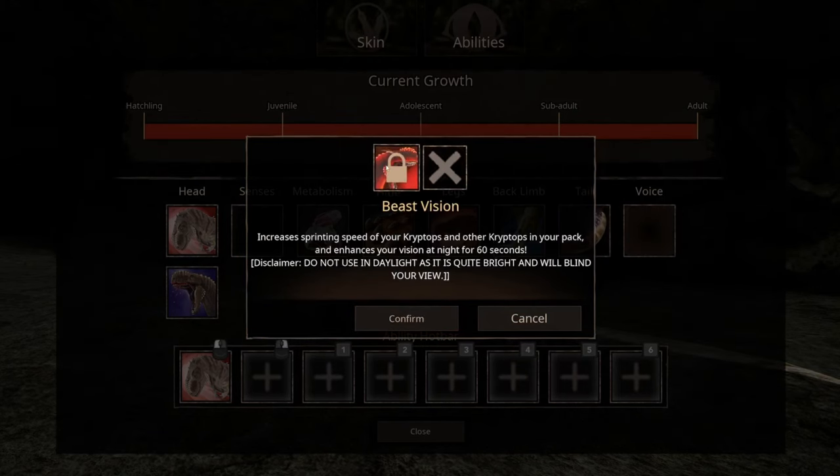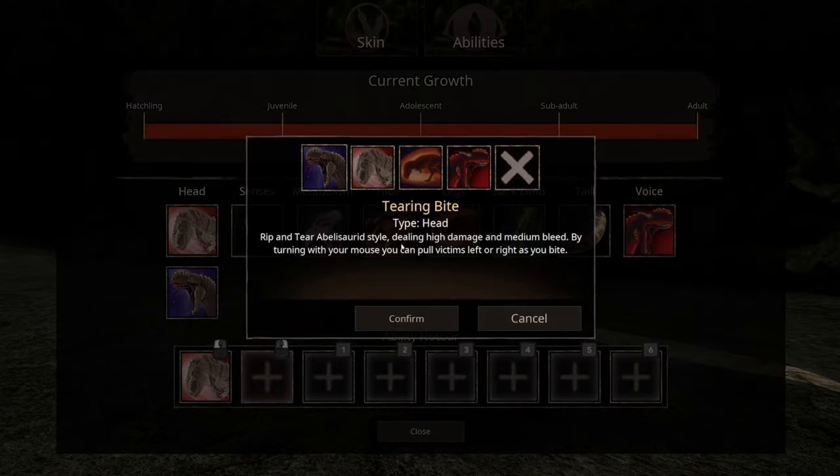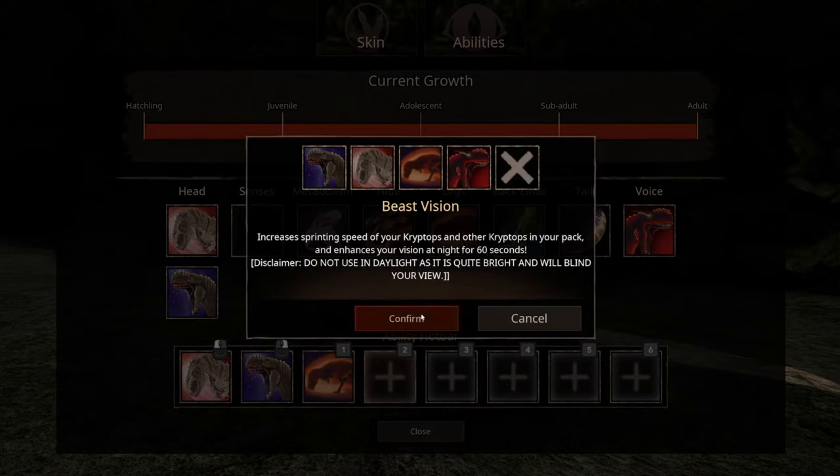And voice — beast vision: increases sprinting speed of your Cryptops and other Cryptops in your pack, and enhances your vision at night for 60 seconds. Do not use in daylight as it is quite bright and will blind your view. That's another one I'm wanting to try out.